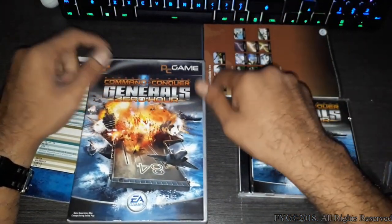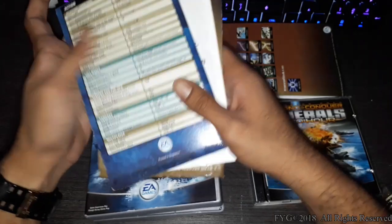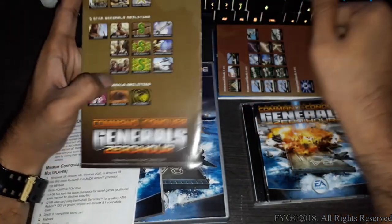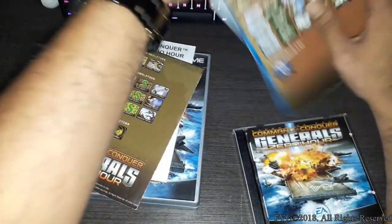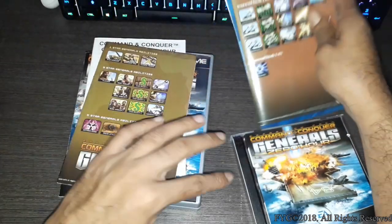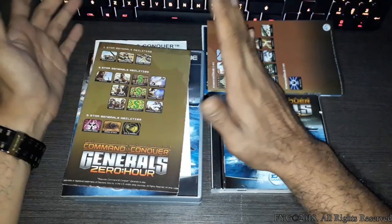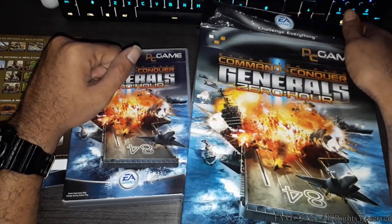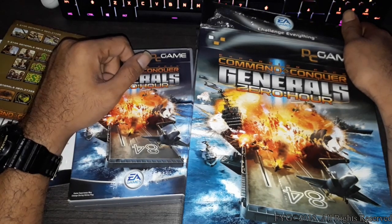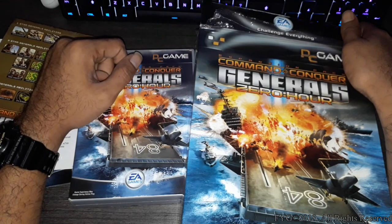Nowadays games are digital, and space is an issue for most of us. This is the English version so the Thai manual isn't a big deal for me. If you guys have actually found a US edition or an English big box version, please let me know because I've honestly never seen it. That's the Command and Conquer Generals Zero Hour big box — let me know if you want me to test the game and tell you whether it's in Thai or not. Thank you for checking out Fix Your Game, my name is Hafiz and I'm signing off.